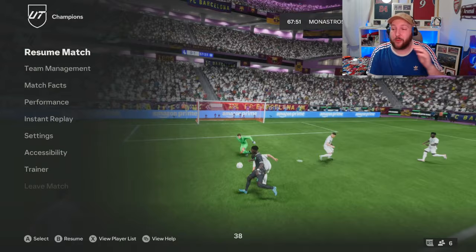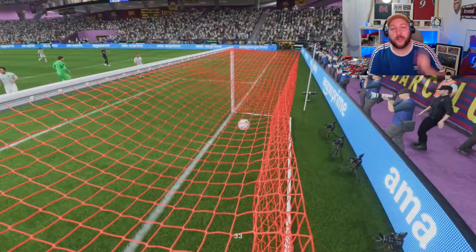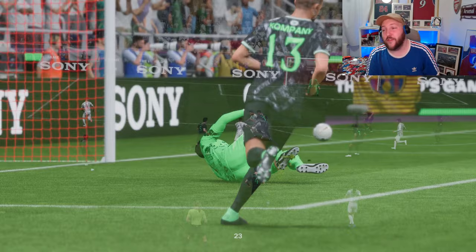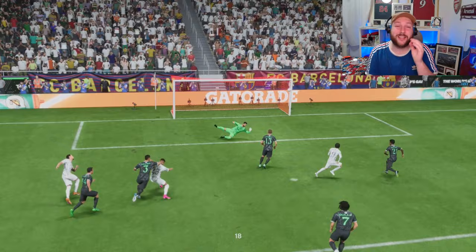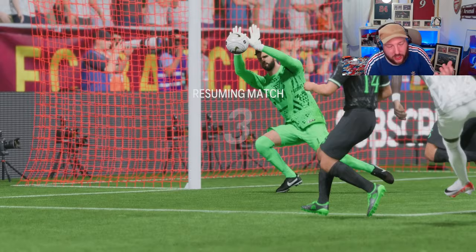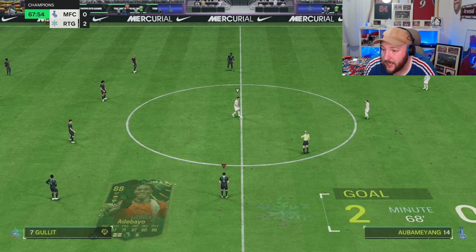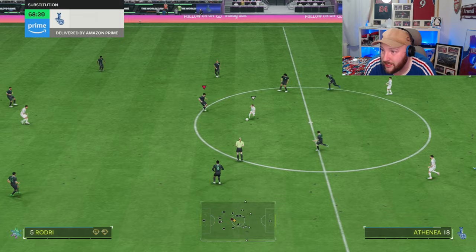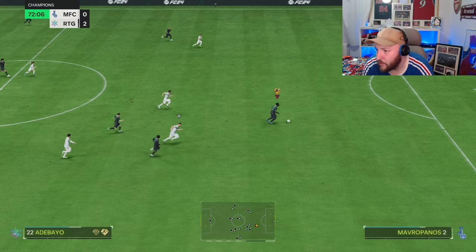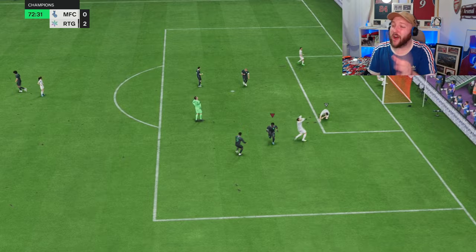Two goals from him! The first half showed his hold-up play with First Touch Plus against defenders, the second we had way more space. Our opponent is making changes. His weak foot is the problem - sometimes the AI decides which foot for you - but we've got ourselves a two-goal lead. Adebayo runs in, gets the ball around the keeper, and there is the hat trick! Rapid Plus came in clutch to get away from the opponent.